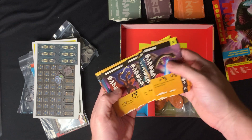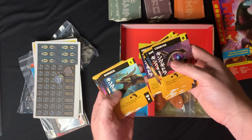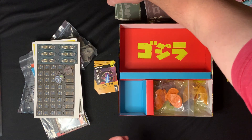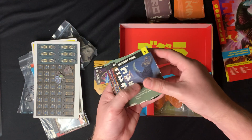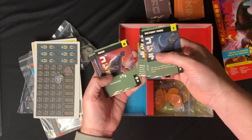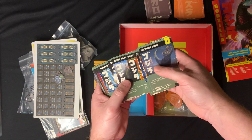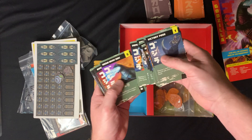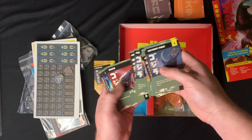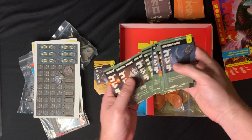Looks like there are duplicates of some cards but a lot of original art. Taking a look at Godzilla's cards specifically: Victory Pose, Heat Ray, Crushing Grip, Path of Destruction, Body Slam, Tail Slide - they definitely had to put that in there, that's one of his main moves.